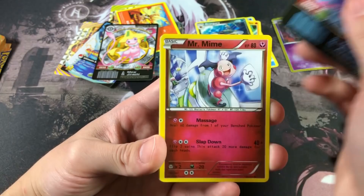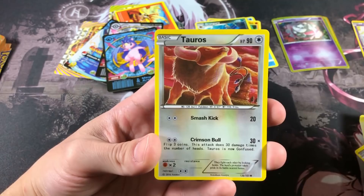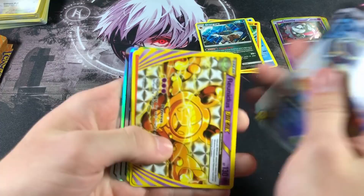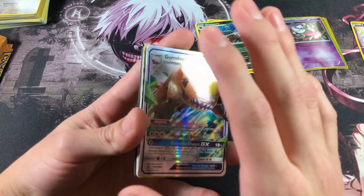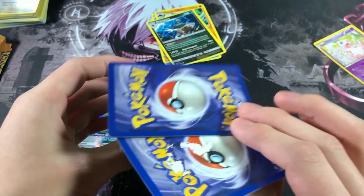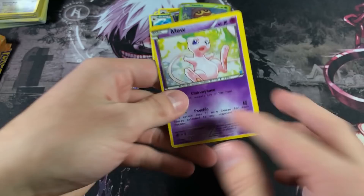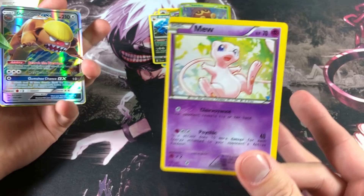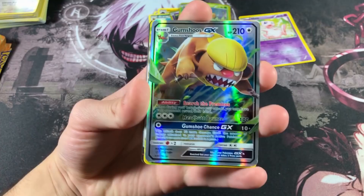We got a Mr. Mime, Slowpoke, Furret, Porygon, and Tauros to end things off. Honestly this has been better than I expected. Ultra rares count: 1, 2, 3, 4, 5, 6, 7, 8, 9 — we didn't get 20 but we got some insane ultra rares. Four misprints: Hypnos, Sandiles, Orangurus. And this exclusive Mew looks absolutely amazing — it reminds me of realistic artwork.